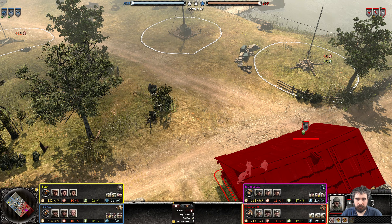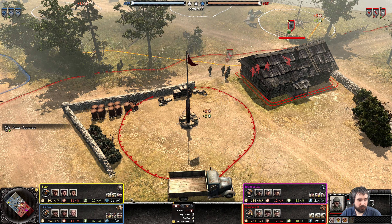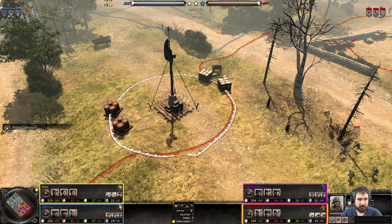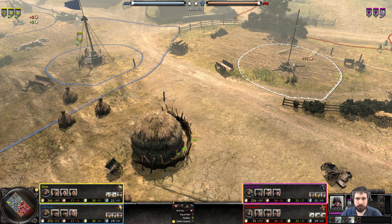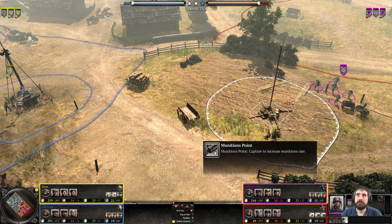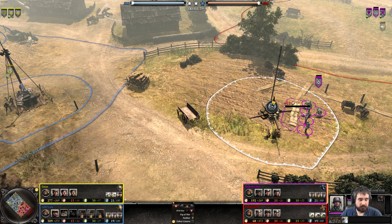MG42 inside this building here — he's going to be perhaps a little defensive. It's a good hard point there, that's for sure. It doesn't cover the entire VP but it does cover most of it. Grenadiers are heading towards the center of the map. We do have the Storm Pioneer pushing the way forward, and Volksgrenadiers capturing up this point.